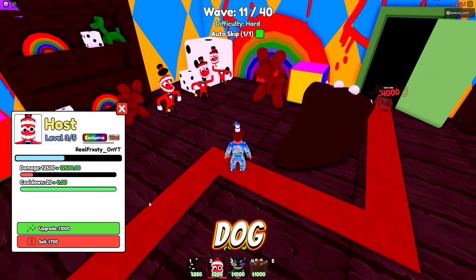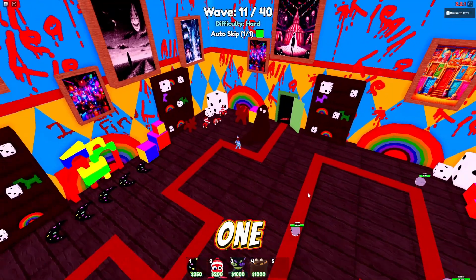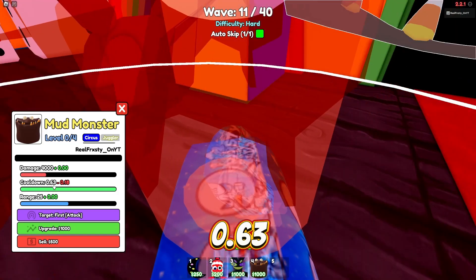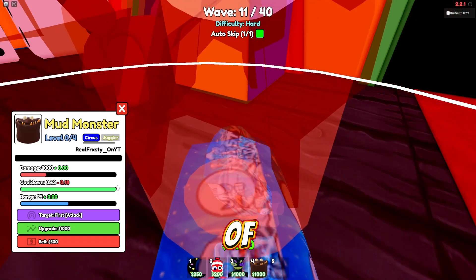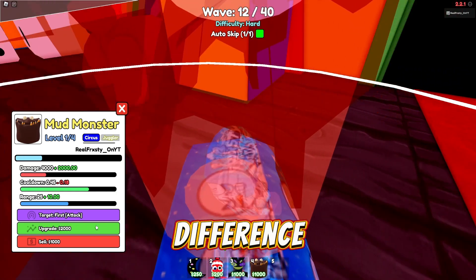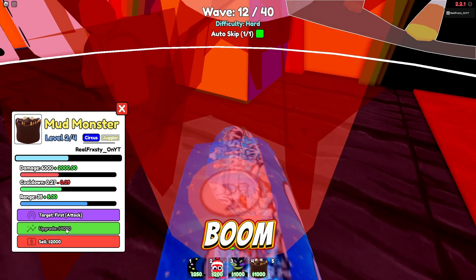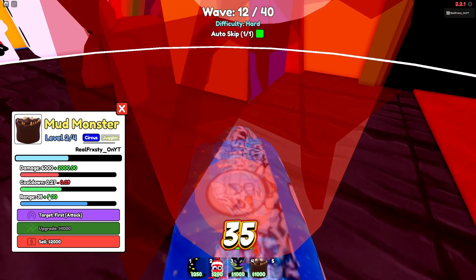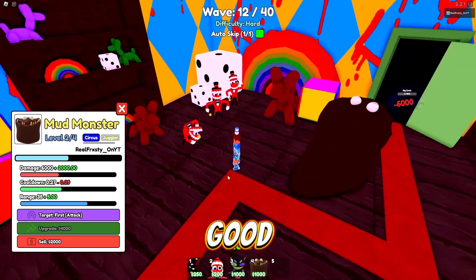We're gonna upgrade one rather than put another down. His stats are 4,000 damage with 0.63 cooldown off the rip and 25 range. After upgrading, cooldown goes from 0.63 to 0.45, and range goes from 25 to 27. At 6,000, then up to 35 range, heading toward 40.